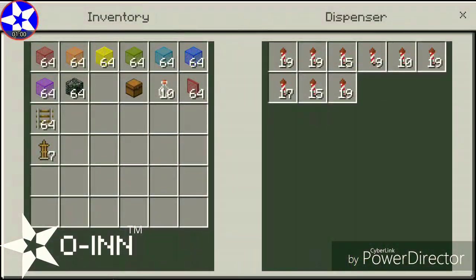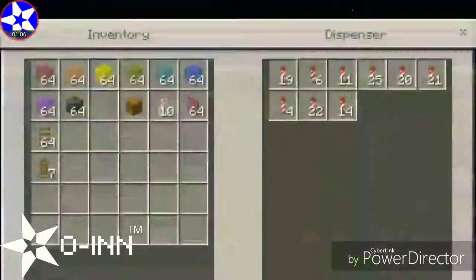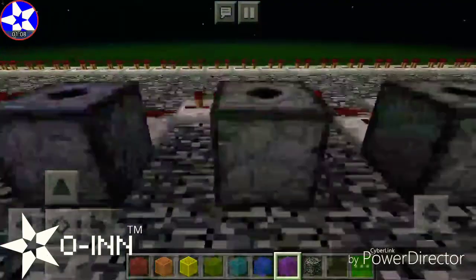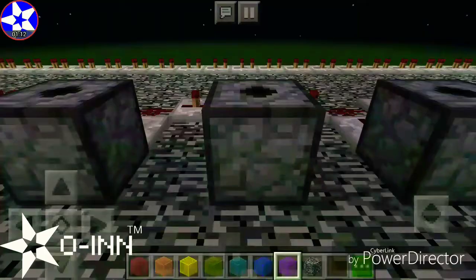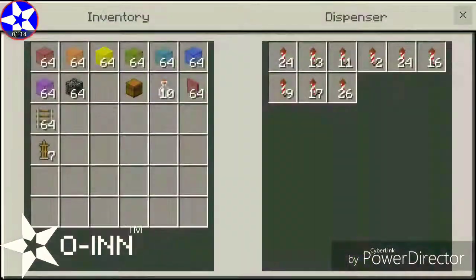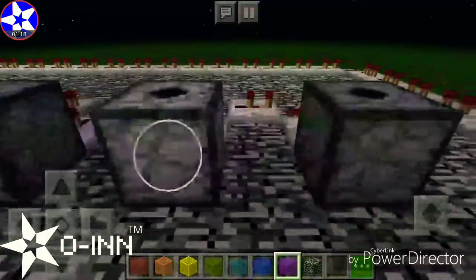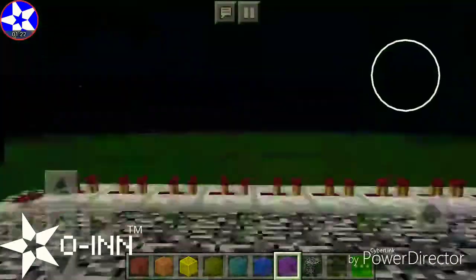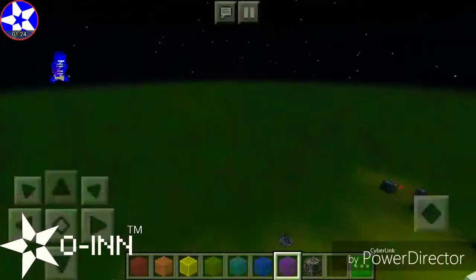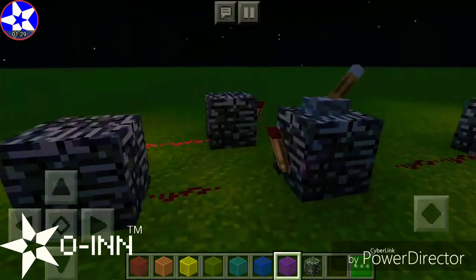I've loaded all these dispensers with firework rockets, all representing different colors. I've actually tried to make one of these videos already, but someone texted me. Let's get started with the opening of Owen HQ.